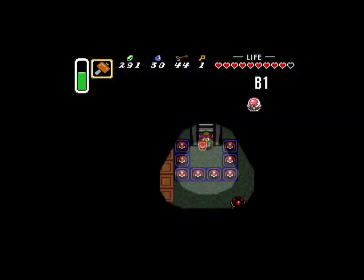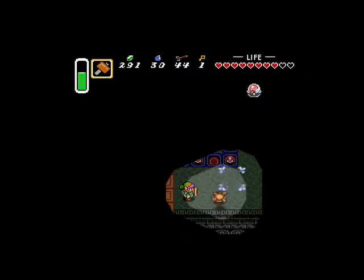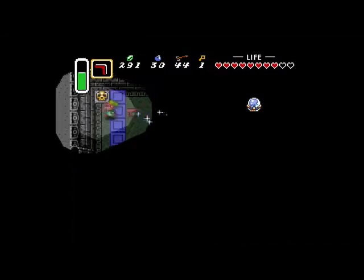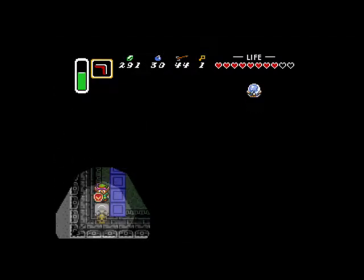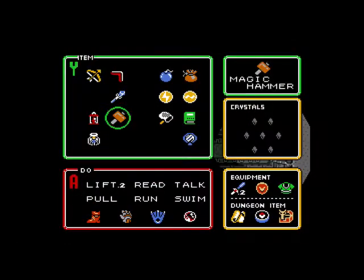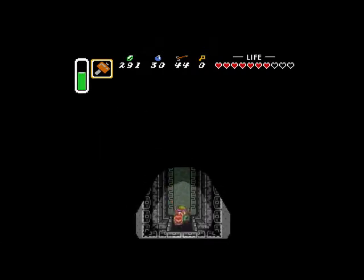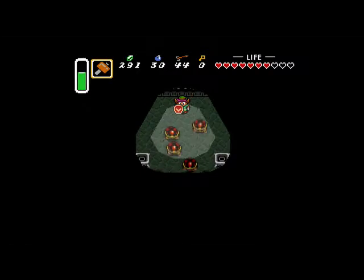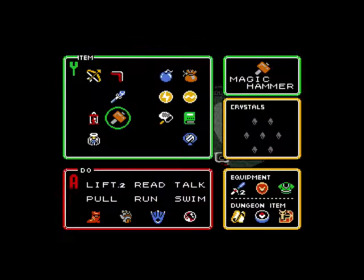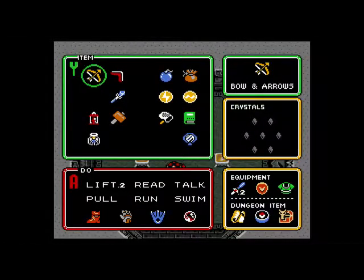We've got our hammer — we're going to need it here. We have more turtles; this little barrier we can't get through unless we have the hammer. Now we've got that out of the way. That's the last small key we need. I hate this area. Just use the damn lantern — I don't use much magic in this level anyway, so what's the point?